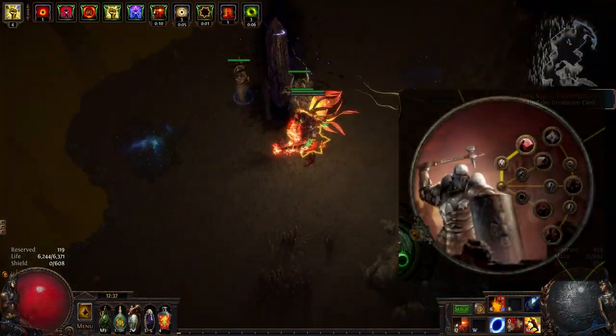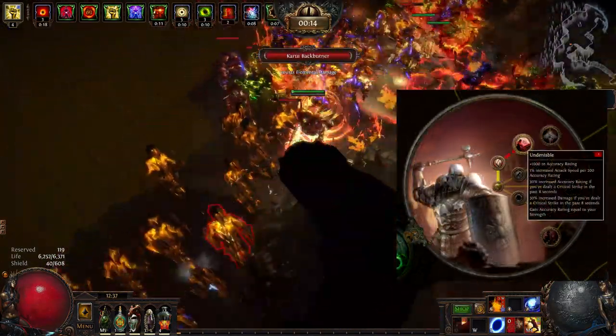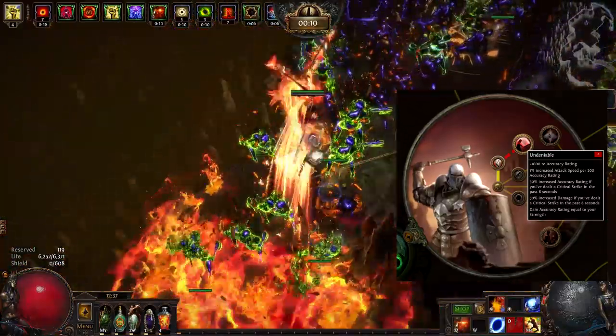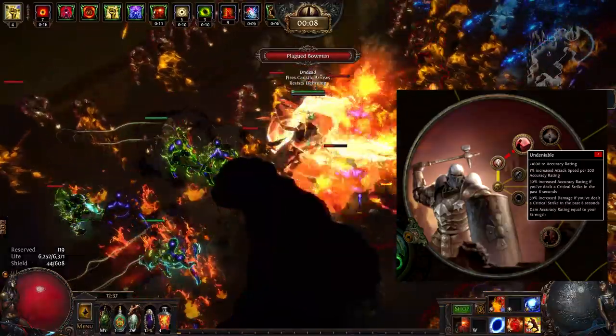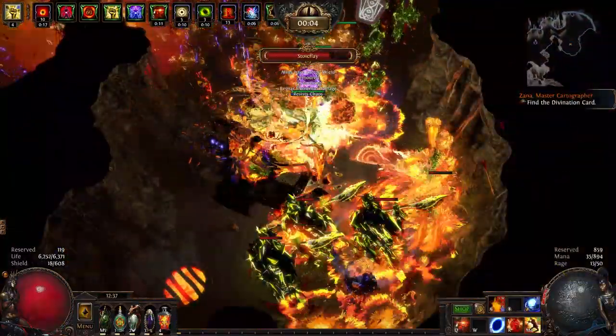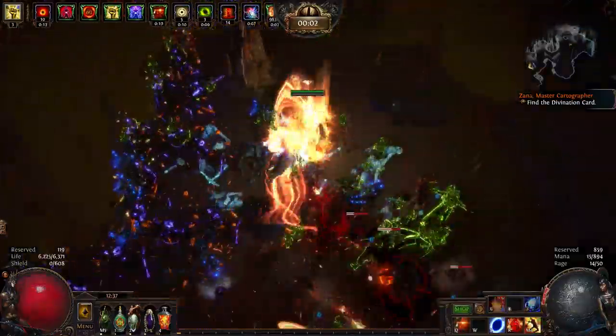As a start, go for Undeniable. This node gives you all the accuracy you need for all stages of the game. In addition, you get increased attack speed and even more accuracy when you deal a critical strike. Easily one of the best attack support ascendancies in the entire game.